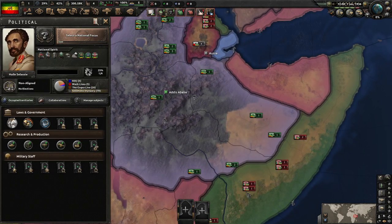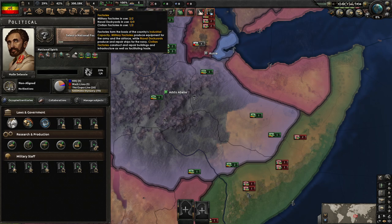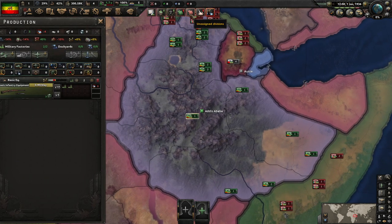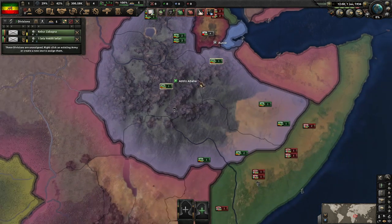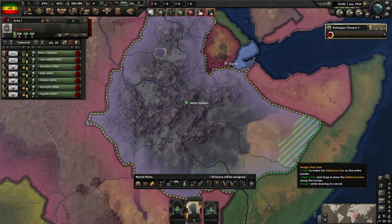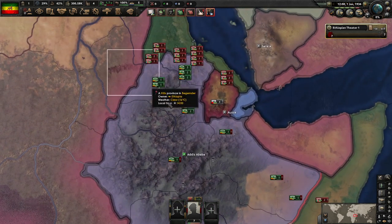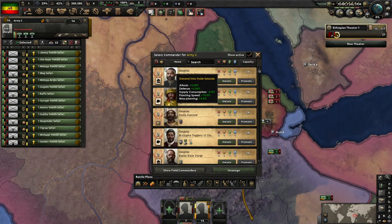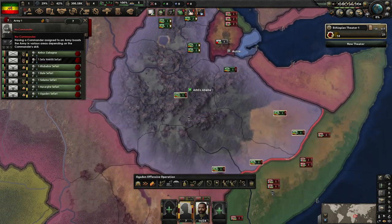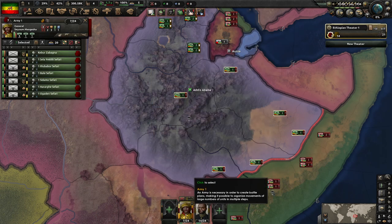We have four factories - two, zero, and two. I mean, could be worse, right? So let's get our divisions ready to go. We're going to be fighting against Italy. What we're going to be doing this run is we're going to be going down the communist route, and we're going to be aligning ourselves with the Soviet Union.